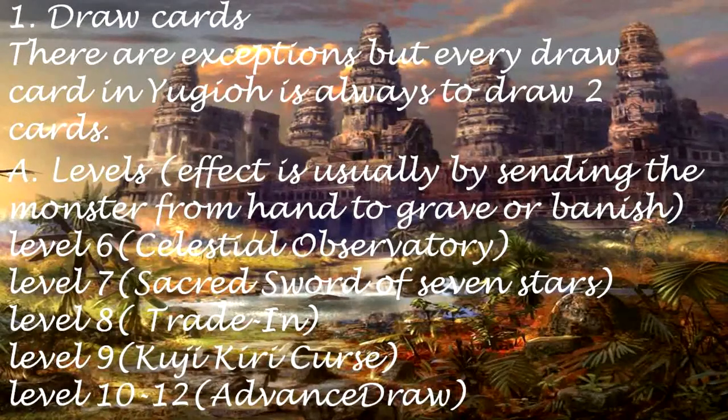Level 6: Celestial Observatory. Level 7: Sacred Sword of 7 Stars. Level 8: Trade In. Level 9: Kujiki Incurse. Level 10 to 12: Advanced Draw.